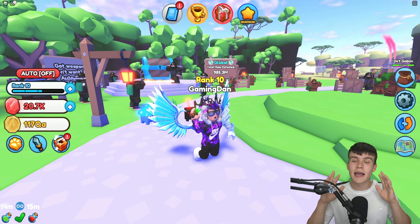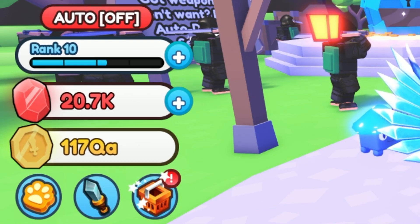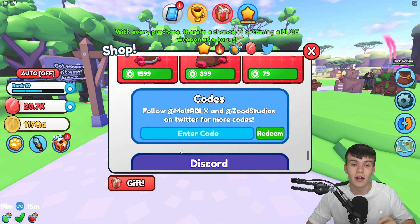If you don't know already, in Sword Simulator to claim codes, go to the left, click on the shop button, then scroll down and the code menu will come up.